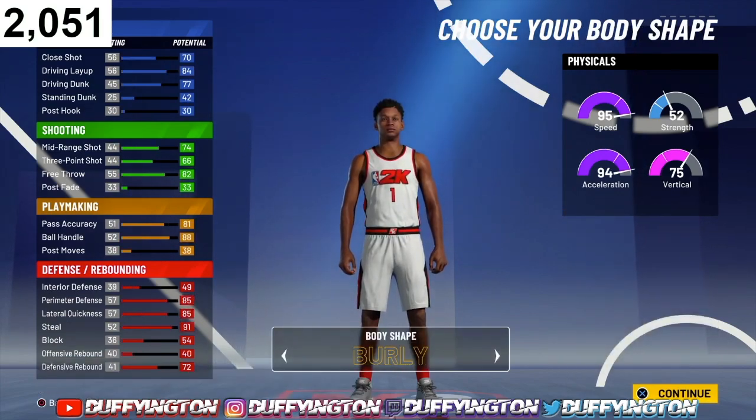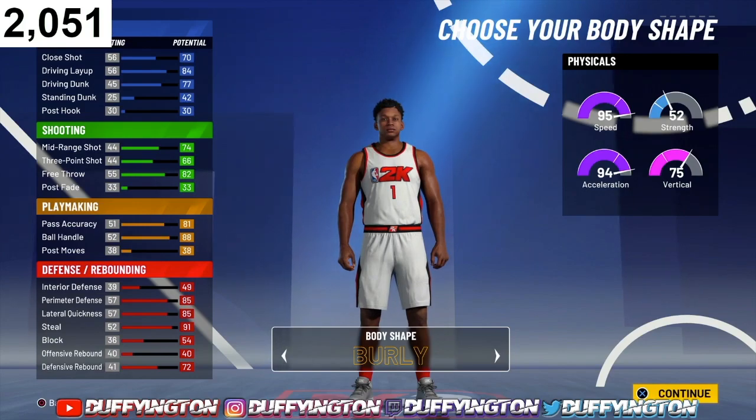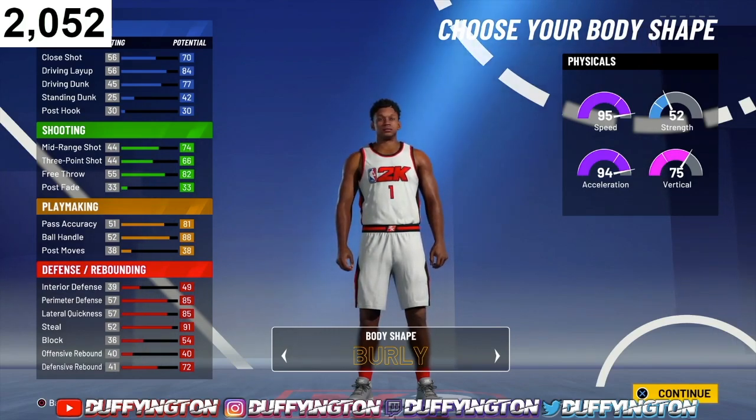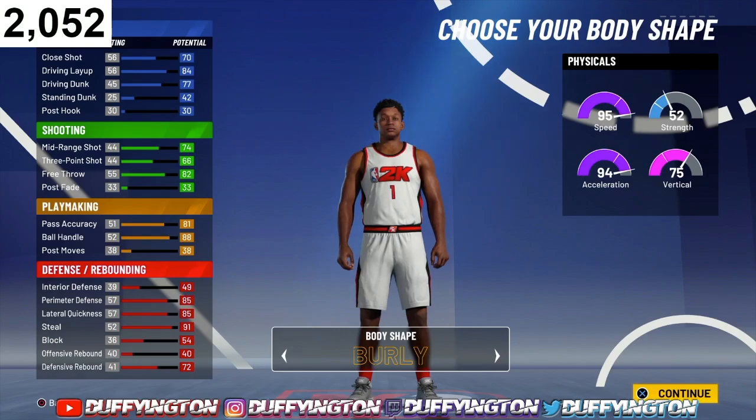For the body shape, I can't preach this enough — make sure you rock with the Burley body shape, bro. This game is animation-based, so you rock with the Burley body shape and it makes your player so much bigger than the other players. Especially at 6'5", 200, max wingspan — you're gonna be looking huge on the court. You get better bump animations, which leads to more steals, more blow-bys, all that good stuff. Make sure you rock with the Burley body shape.